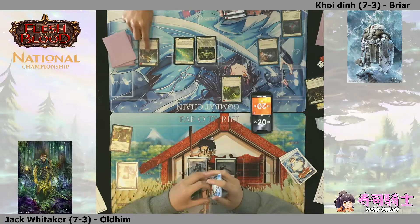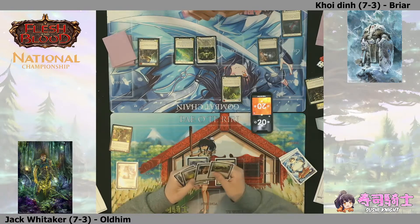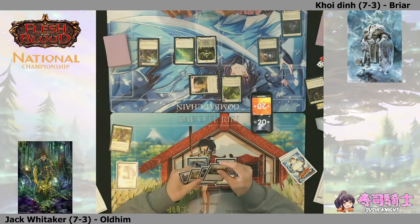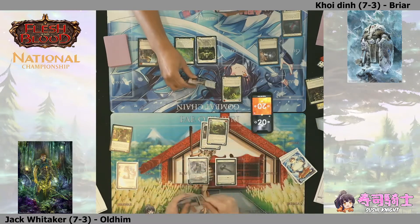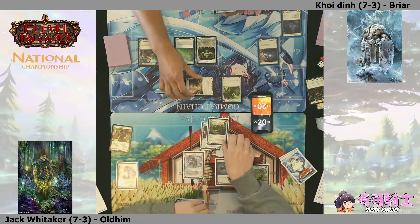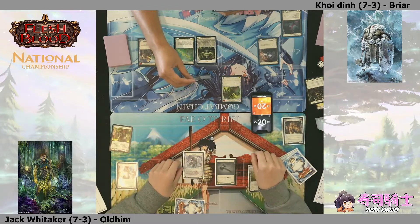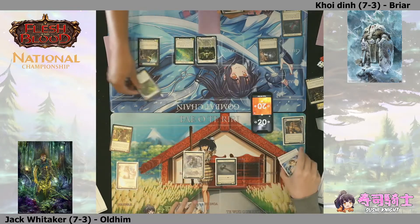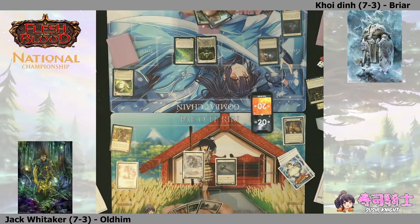Koi on Briar going first, kicking things off with Entwine Earth, coming in for six. Koi's not looking to push damage here, but being able to trade a blue card from your hand for two cards from the opponent's hand is generally quite good - particularly against Oldhim, which can be very good at fatiguing people.